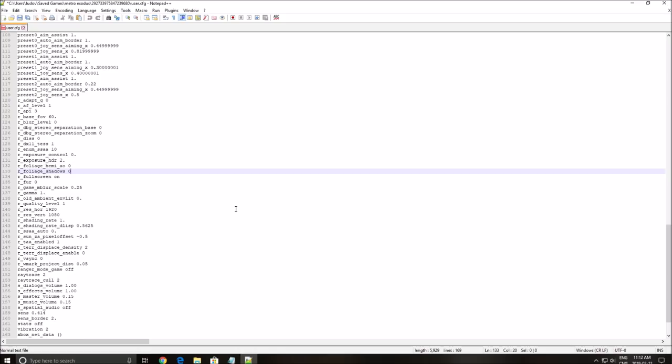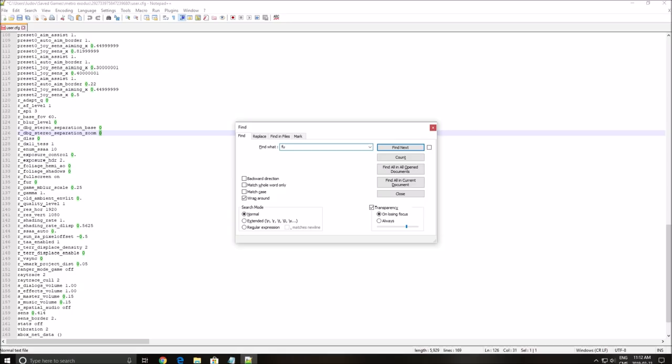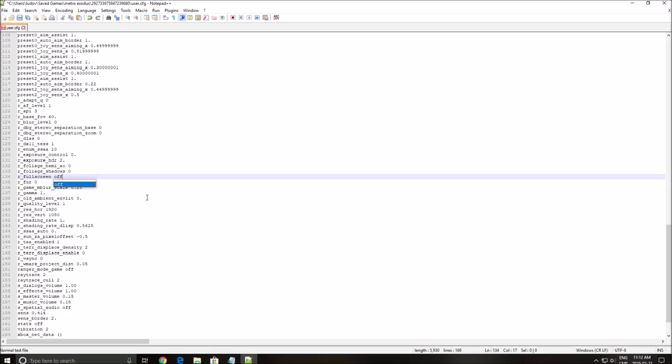A lot of people are asking about the fullscreen thing. If you want to search something in the file, use Ctrl+F. Just type 'full' and you will see 'fullscreen' appear. You can set it to 'off' here and your game will run in borderless mode — pretty cool if you want to play borderless.